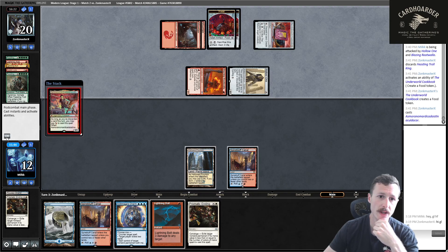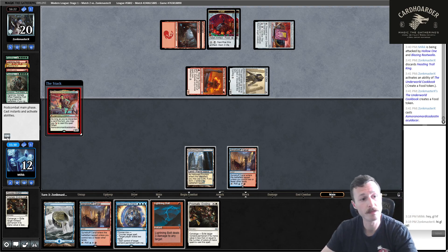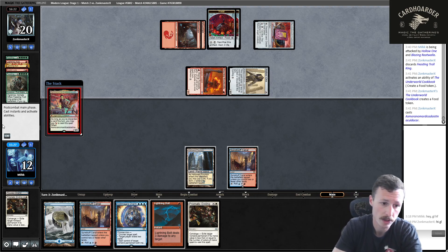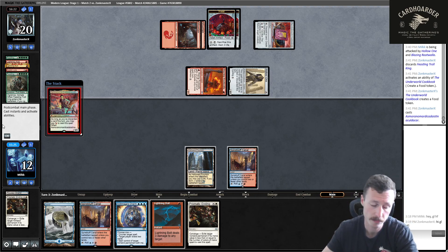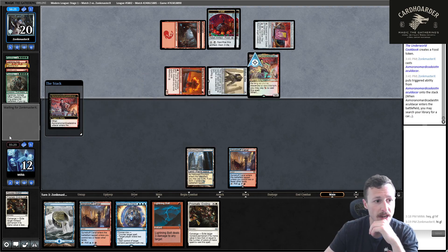Game two sideboard in: Sword of Fire and Ice, Narset, Spell Snare, Spell Pierce. Turn one Ragavan, turn two Narset — let's go. Their deck should have a lot of removal for Ragavans but eating a removal spell or making them have one is good. It looks like they don't have removal, so I jam Narset. They'd need Force of Negation or Spell Pierce — I don't think I need to hold back.